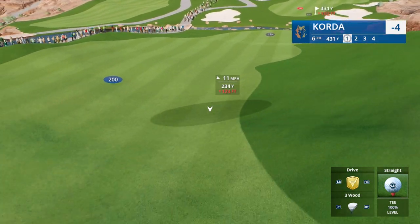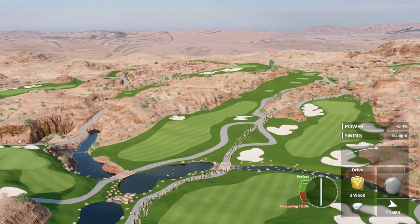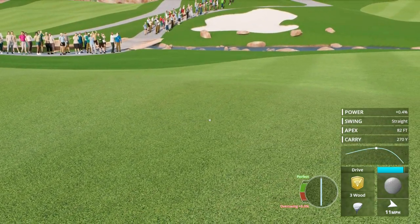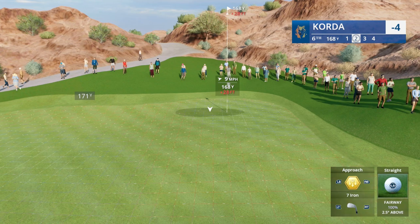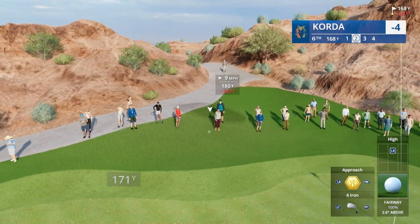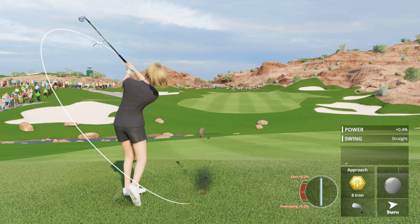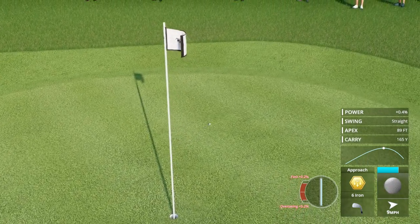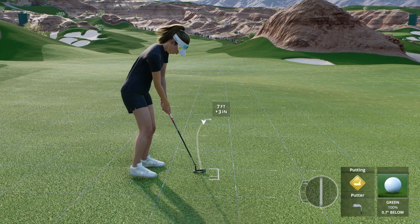We have to be careful here not to put it in the water. That's perfect — that will do just fine. The green is up above and this will play at least a club longer. 168 uphill, 28 feet — I'm going to get very aggressive and attack with a six iron, full loft, with a lot of backspin. Come on Nelly. Beautiful! Eight or nine feet — not that bad, it's a great approach. I love this game!